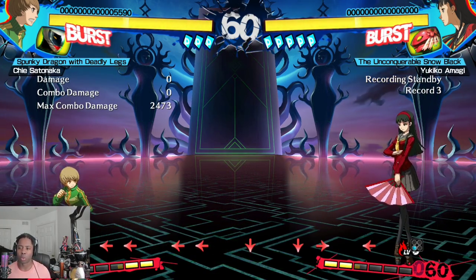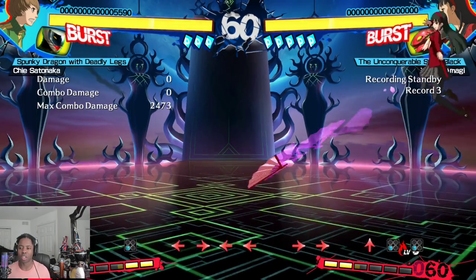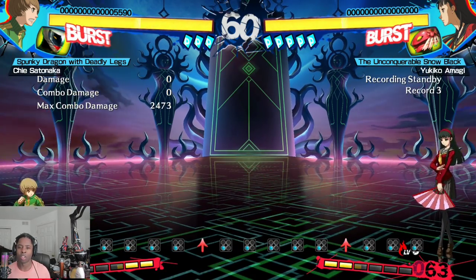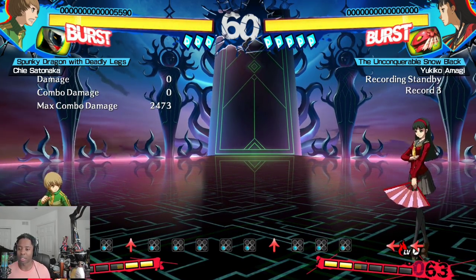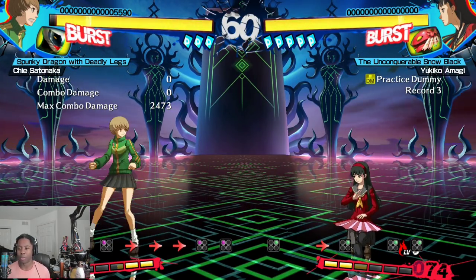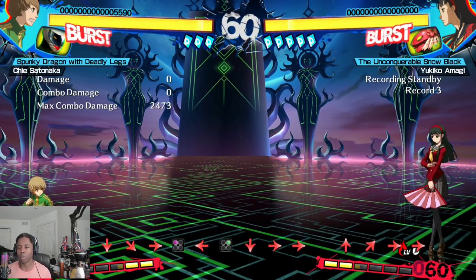Then we have Yukiko. She's one of the zoners in this game and traditionally has been low tier, but they gave her a few things to really help her out in this version. The main one is that she can throw way more fans than before because she recovers faster — this might give you some Smash Bros Melee double laser type energy. She's very reliant on her persona, has more persona cards than other characters, and a lot of her game plan revolves around using C and D buttons to control space. Her persona moves also have invincibility up until the first active frame.